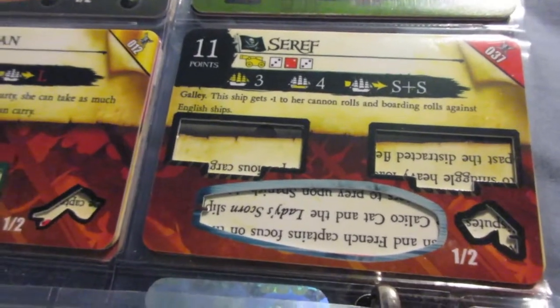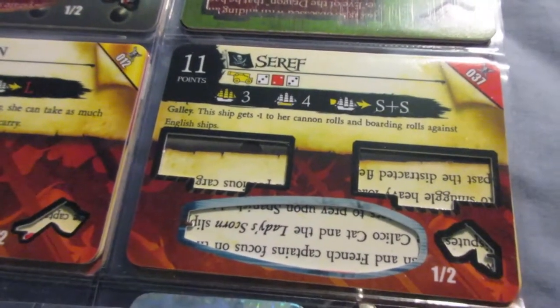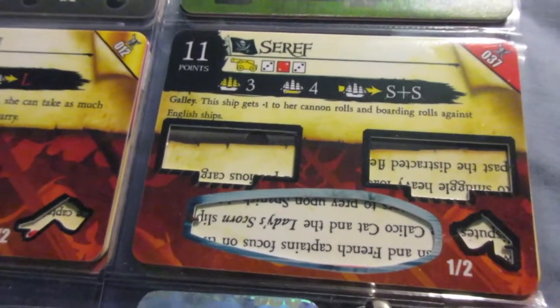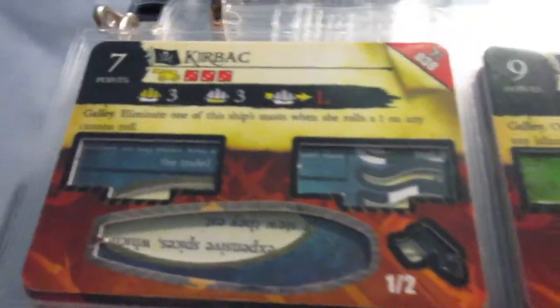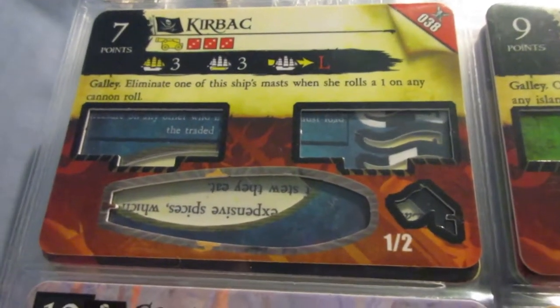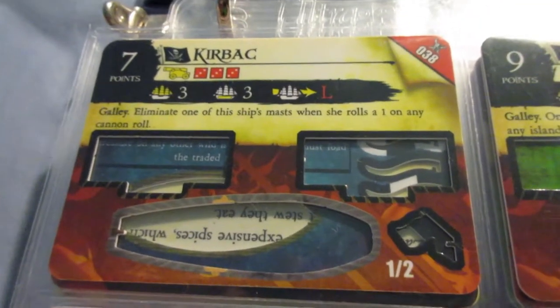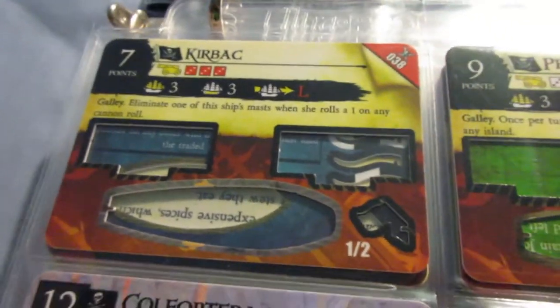The Seraph is pretty cool — the cannons are solid, cargo and speed are solid, a not-bad option. Most galleys aren't very offensively minded, so this is one of the better galleys to use as a gunship in the game. Same with the Kerback, which has some nice cannons at a quite low cost because if you roll a 1 on a cannon roll you have to lose a mast — which is pretty annoying, but it makes the ship affordable to use as a support gunship.